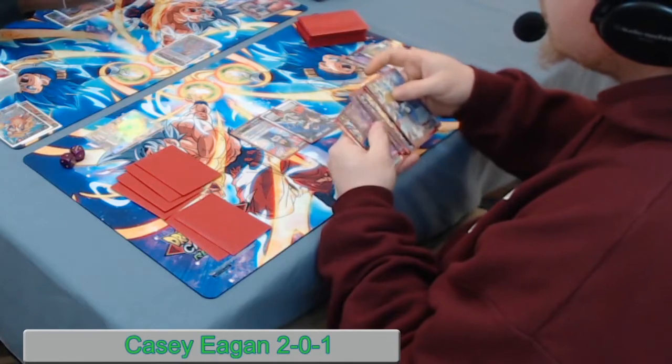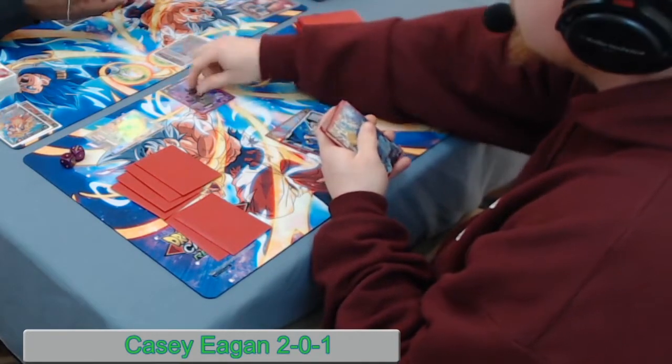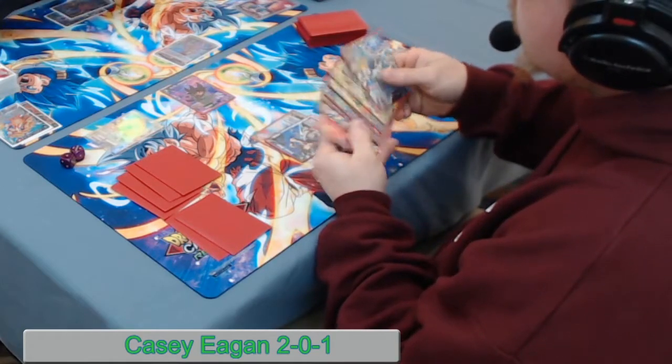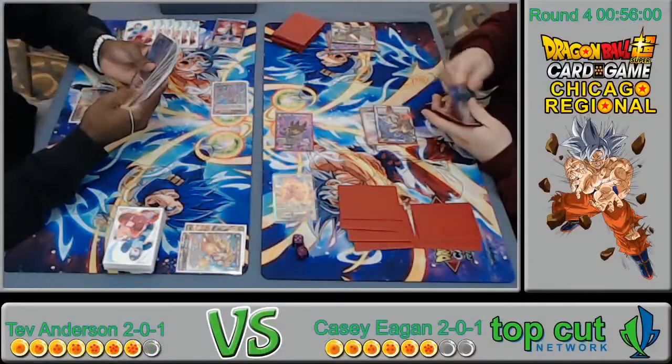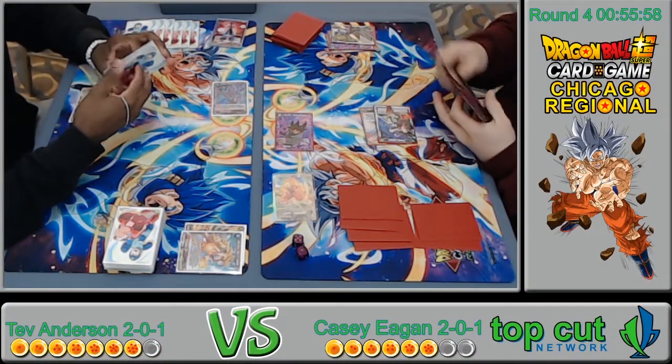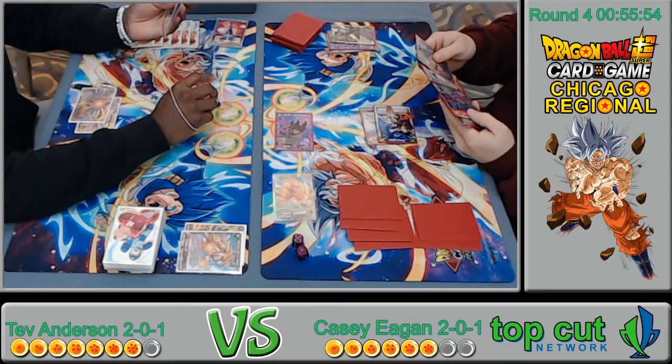He's playing a bunch of new stuff — the secret Kefla, Vegito, or Gogeta. He gets to untap his energy and swing with it. That's pretty good value.